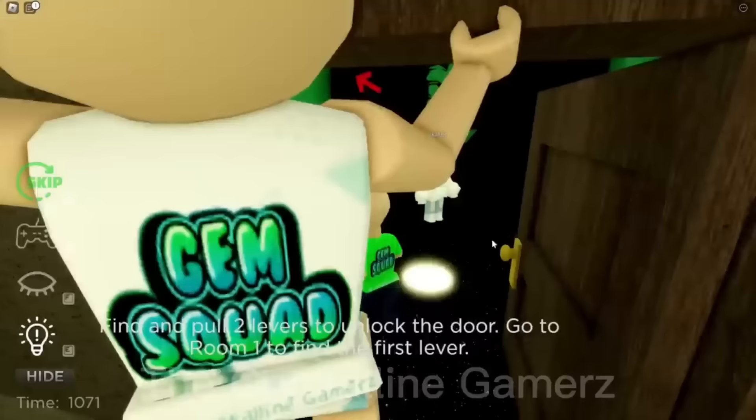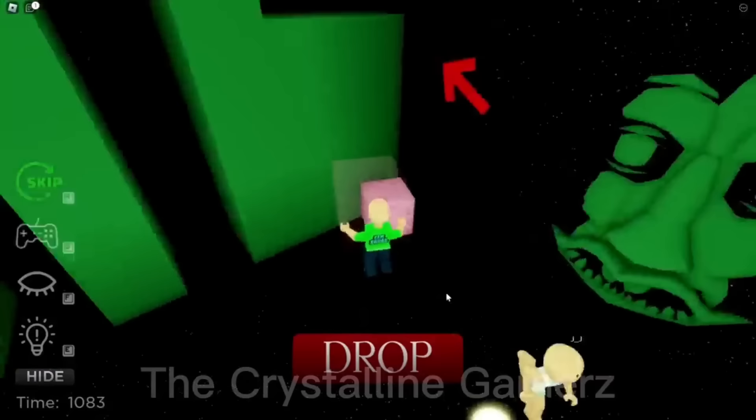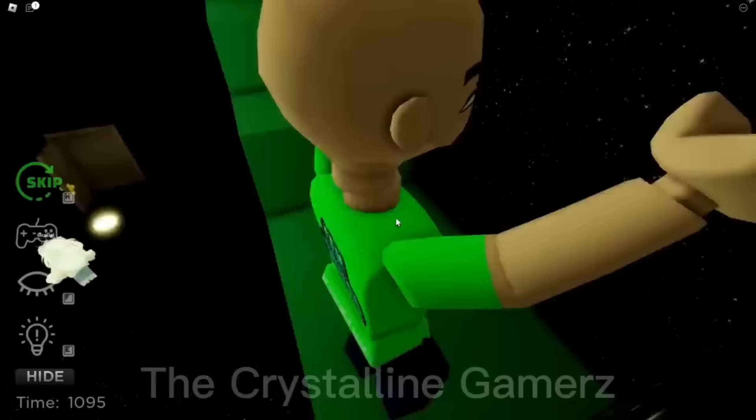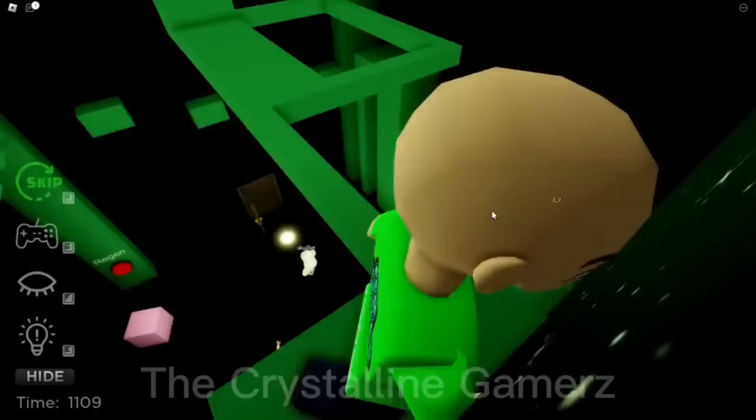Find and pull two levers to unlock the door. Go to room one and find the first lever — we can do that, sounds easy enough. Out of my way! This room is cool. I'm gonna take this box and put it over here, then another box over there, and continue until I make it to the very top. Move Pablo and JJ — why do we always have to do the stack thing? All right, I'm there. Good luck JJ, see you at the bottom!